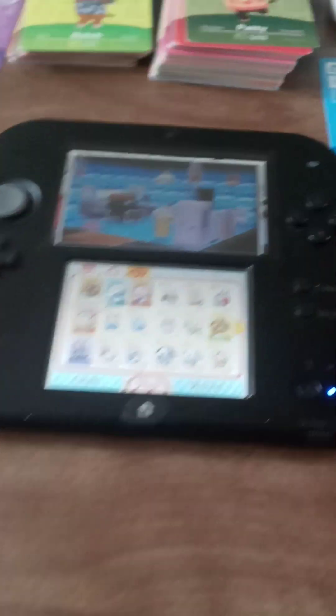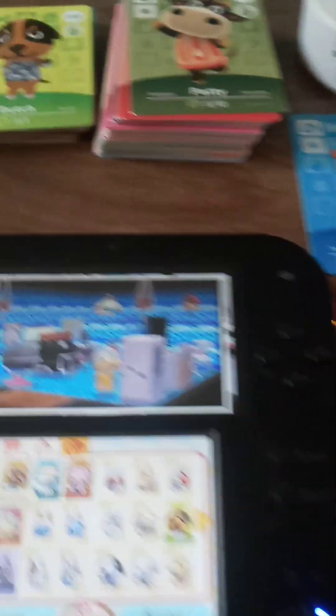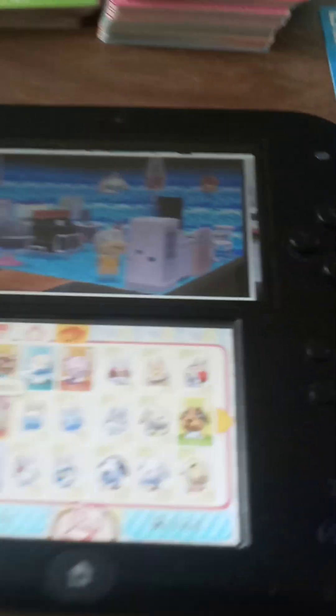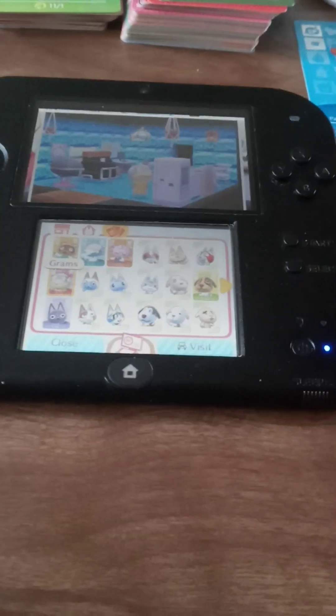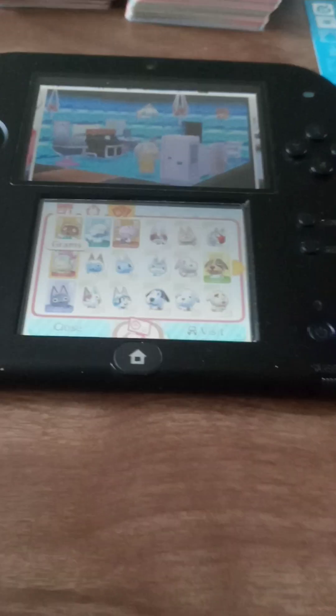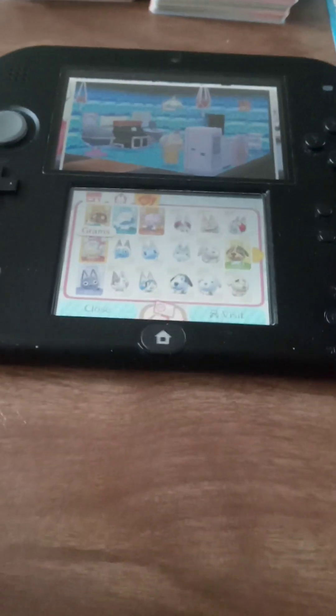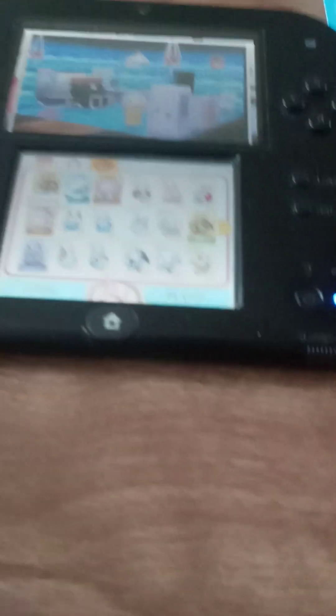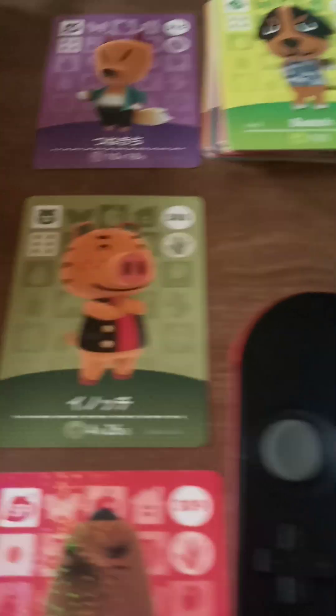I guess it was the collection — collecting the Amiibo cards — but I cheated. I cheated severely. What I did to get my Amiibo cards for Happy Home Designer was I went on eBay years ago and I bought a ton of Japanese cards.